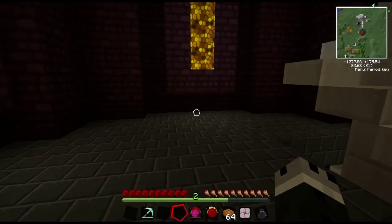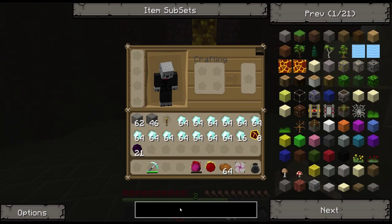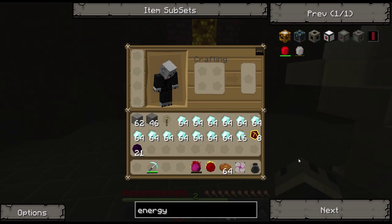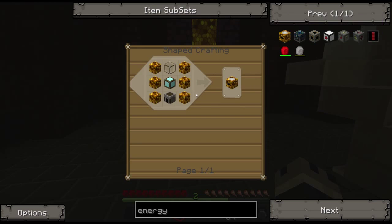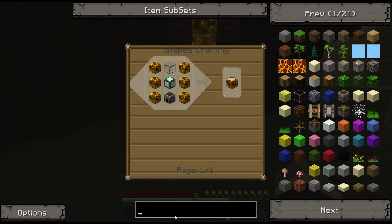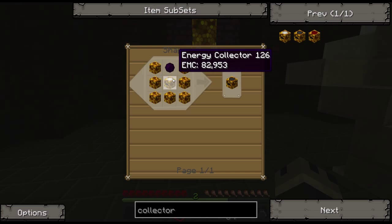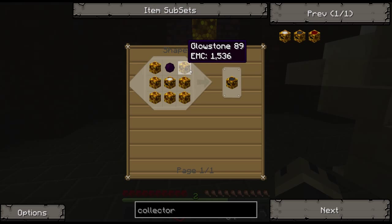The answer is quite simple. You'll remember from early on in the world switch, which was just a couple of episodes, we made what were called energy collectors. Basically, we're going to have to make a lot more of these. There are several levels to them. If I just type in collector, there's collector mark one, which is an energy collector surrounded by glowstone and all that good stuff, and collector mark two. You need dark matter for this one, red matter for this one, and so on.